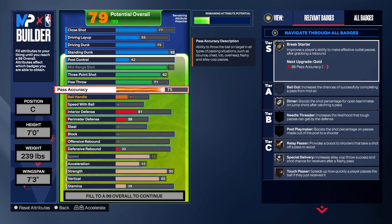For the passing, we're going to get that to a 75. Some of you may want to take it higher or lower. We do get Break Starter on silver, which is a good badge to help us once we get the rebound. That allows us to get some easy buckets — that's why you see a lot of centers getting triple doubles. They get the rebound, push the ball up the court, throw a full-court pass, and get the easy assist.